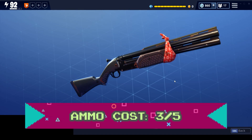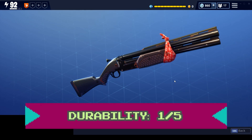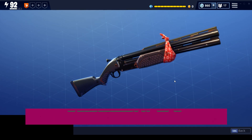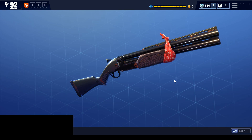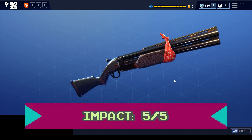Its durability is 51,000 damage per gun, which is very poor for a shotgun. The average is around 120,000 damage per gun, so we're going to give that a 1 out of 5. Its impact per second is 2,025, which is exceptional — well above the average of 1,305 for shotguns — so we're going to give that a 5 out of 5.